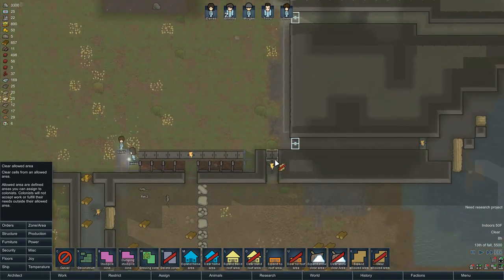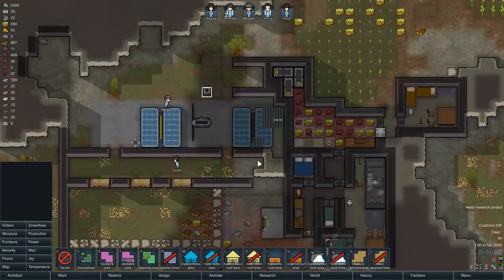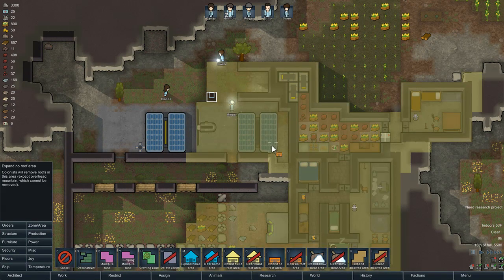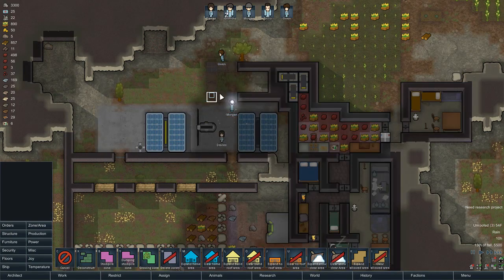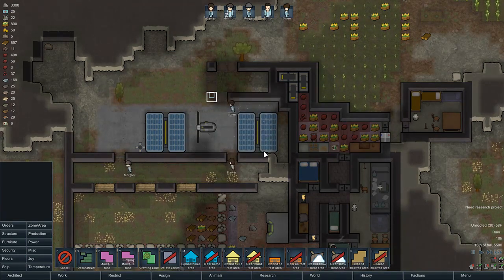Alright, I'm actually going to tell them they're not allowed here so they don't take that shortcut — leave that door closed. And they had the brilliant idea of expanding a roof here, which I don't understand why they queued that up. I'm going to remove that obviously — it does not help, especially given the power situation I'm having. So, thanks guys.